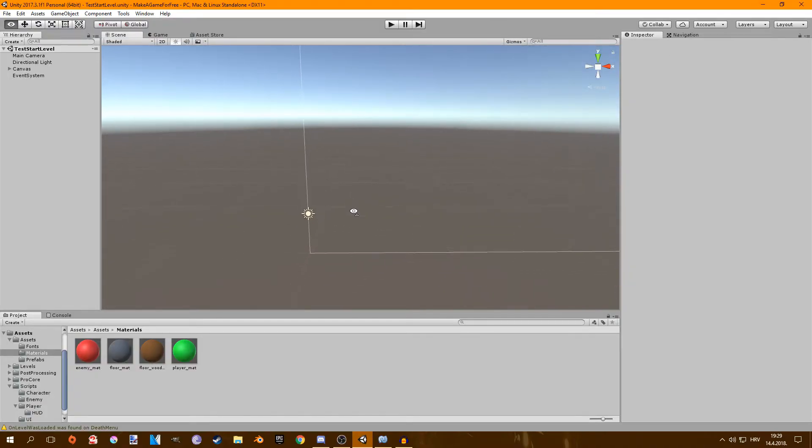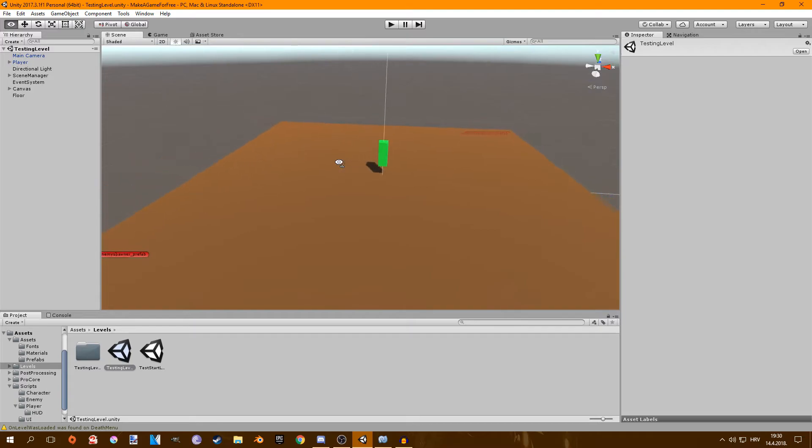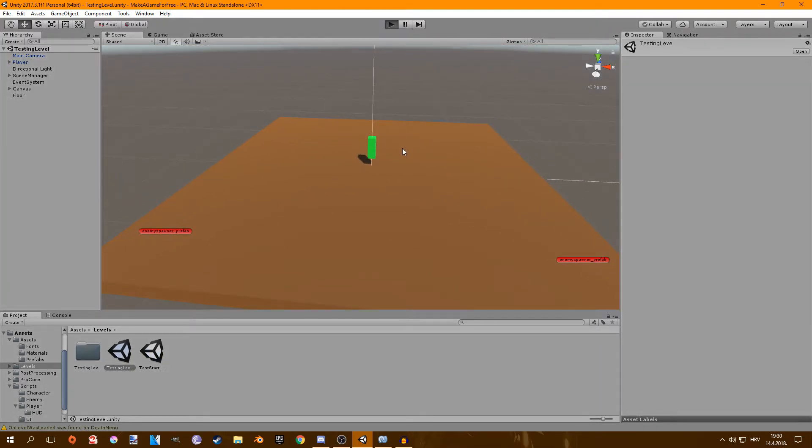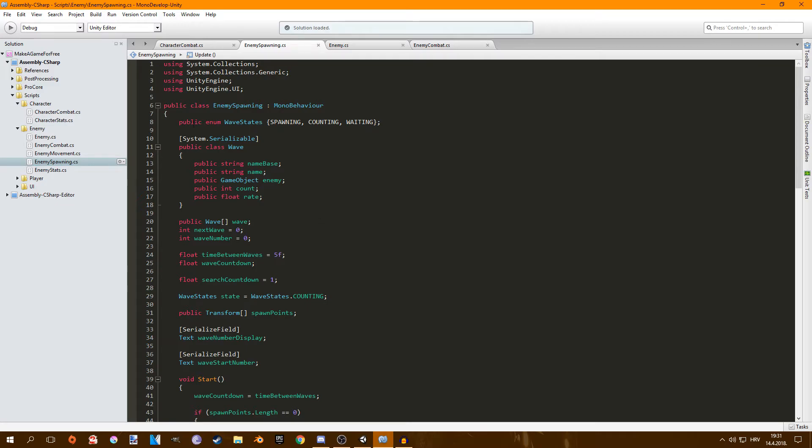Another thing I added is a wave system. How it works: when I start the game, a wave starts in five seconds. Once five seconds pass, it starts wave one and spawns two enemies. If I kill them, it counts down from five again and starts wave two, this time spawning enemies quicker with one more enemy. If I kill those, it starts wave three — four enemies spawning even quicker. Also, as you can see, they spawn at random locations.